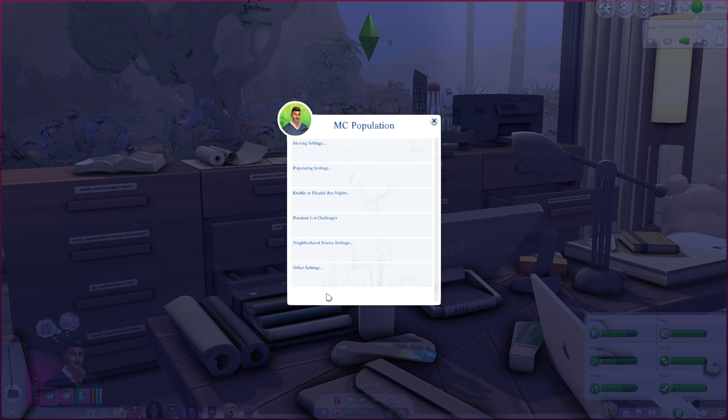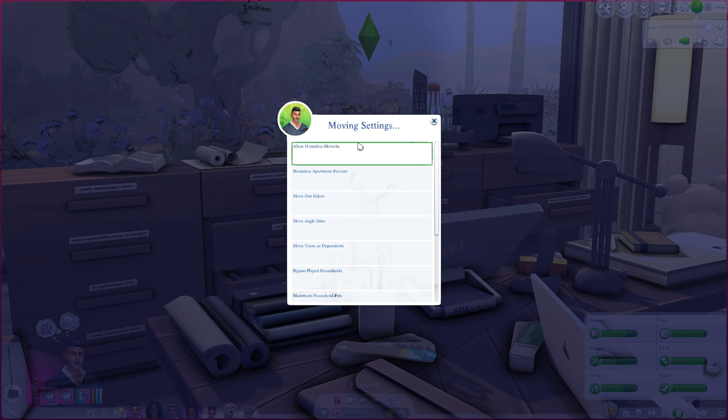MC Population is really helpful for determining how your world will be shaped. Moving settings determines who gets to move into empty houses. I don't want any sims moving into empty houses — if I wanted them in a house I'd put them there. I have a lot of sims in my sim bin that are part of my story, and I don't want them getting random homes, so this setting keeps that from happening.